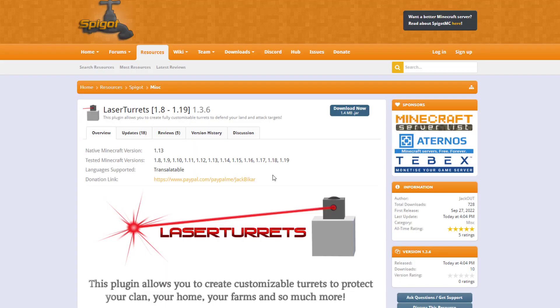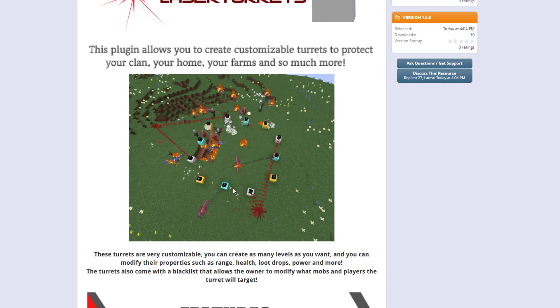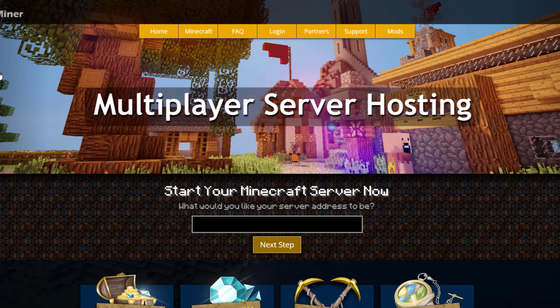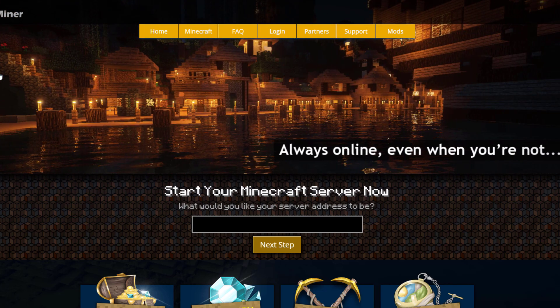Here we are on the Spigot page — you can see it's updated from 1.8 to 1.19. If you've got enough turrets you can defend the whole area from tons of mobs, which is very cool, and there are so many different features. If you do need a server to host it on, check out serverminer.com for the best and cheapest hosting around. Subscribe, like, comment and I'll see you next time.